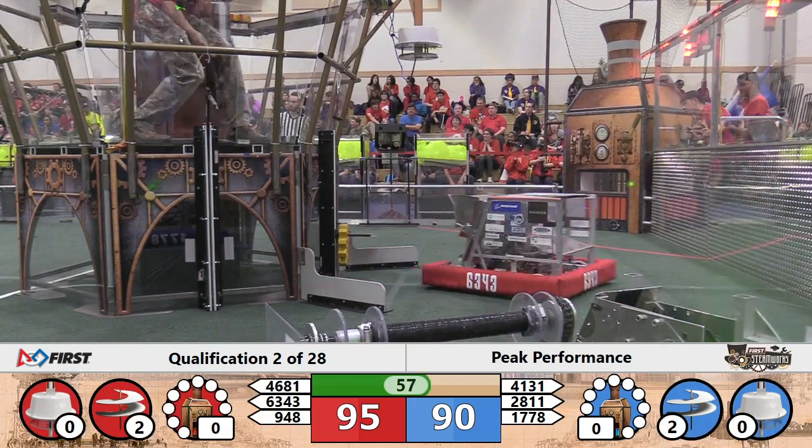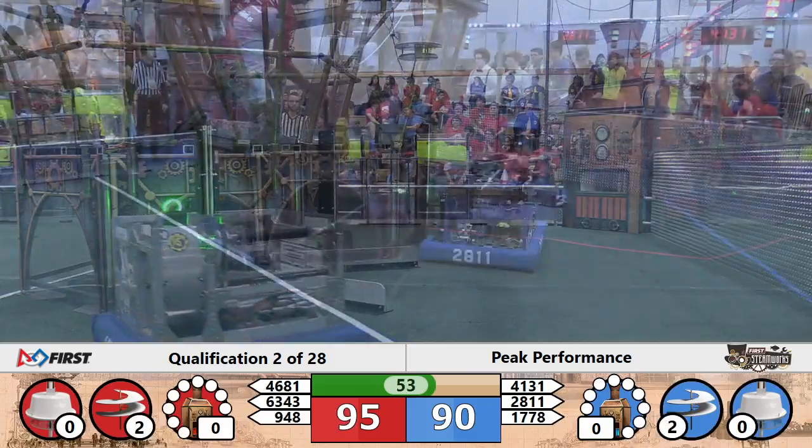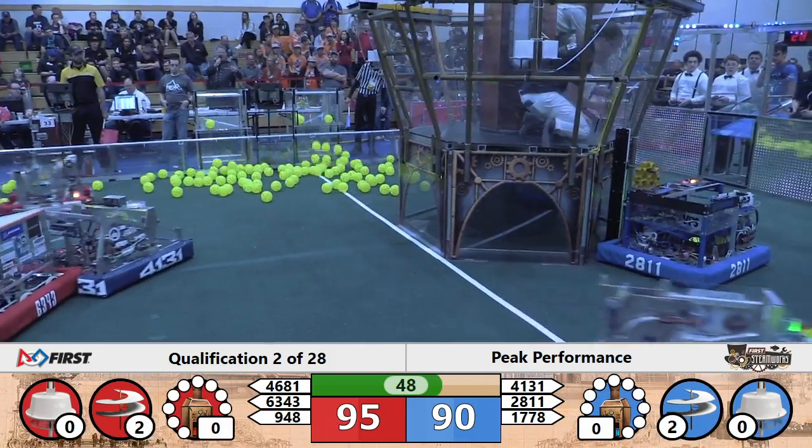A minute to play. Still 95 Red Alliance, 90 Blue Alliance. Their alliance partners are down at the feeder station. Gears delivered. Now 63-43 dumps the boiler.